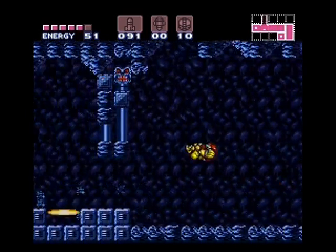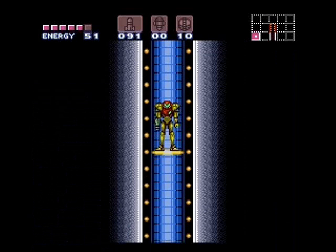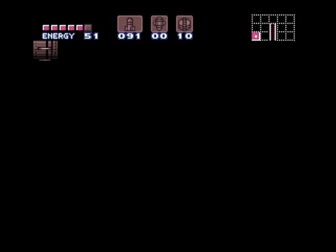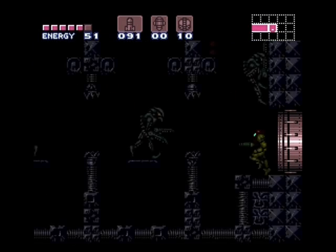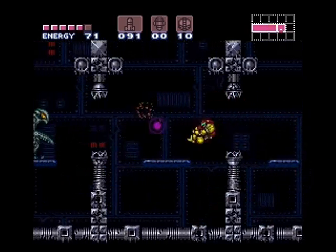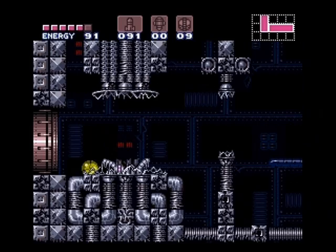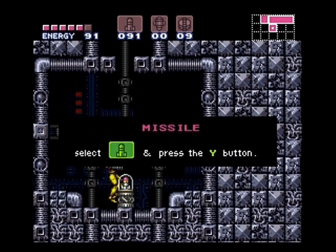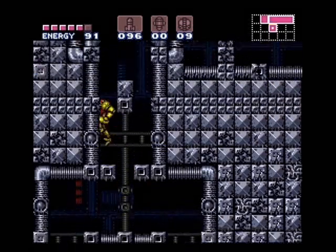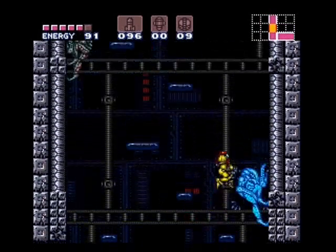We're headed to the wrecked ship at this time. First, we'll be getting a few things on the way — nothing necessary, but always nice to have as much as you can when you're going for these reverse boss order runs. First thing up is a set of missiles. I know I don't use missiles very much — once you get your beam powered up a little bit, they're not really of much use, so I tend to save them. You always want to use a power bomb right there; you can do it with normal bombs, but that takes a lot of time.